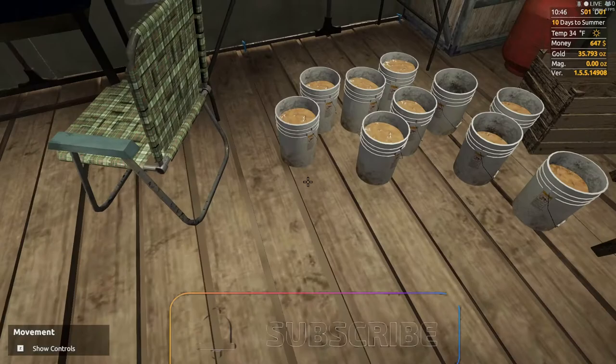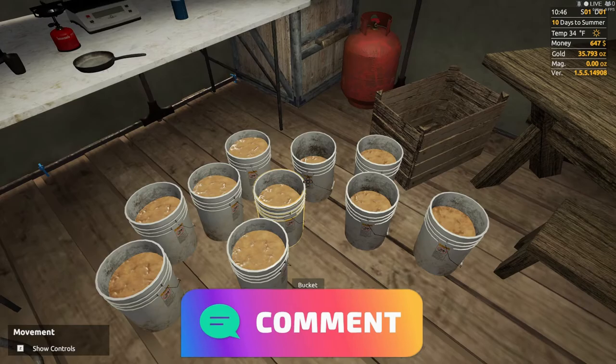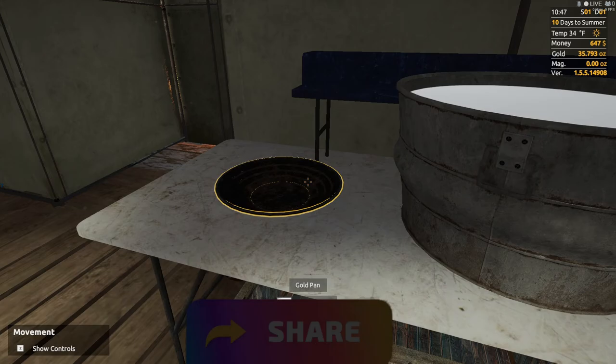Hello guys and gals, welcome back to Gold Rush: The How to Play series. Today in this episode we got 10 buckets - I know I was only supposed to do eight but I took the other two buckets and filled them up too, so we got a total of 10 buckets of processed dirt for hand panning.